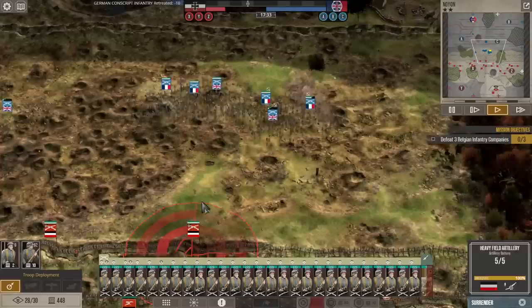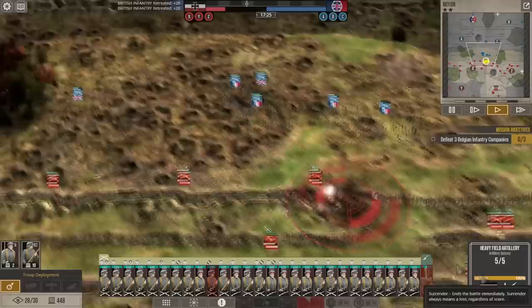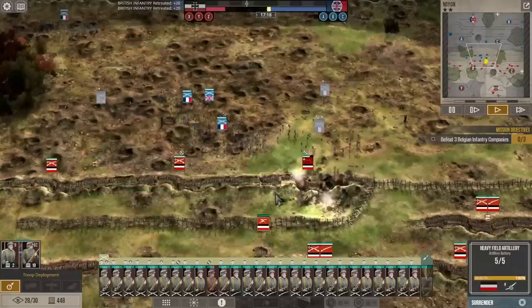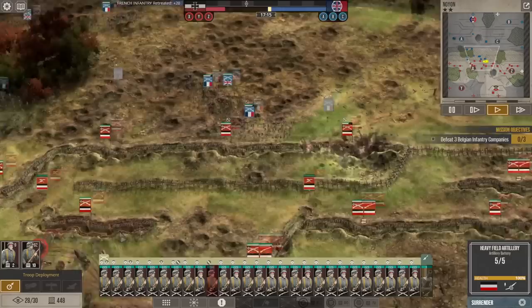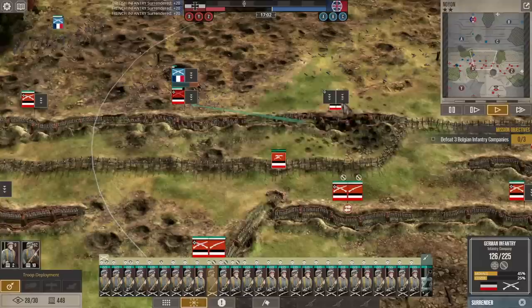That lead British unit's gone. Another British unit on this flank is gone. Our MGs are firing effectively through the barbed wire toward the enemy — good job MGs. We've actually not seen a lot of MGs used effectively, so the enemy focusing their fire on the lead trenches has helped.